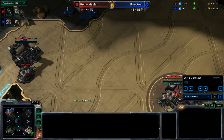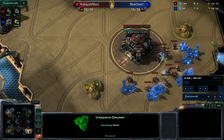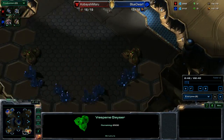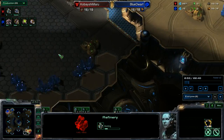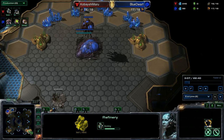So, scouting. Going for barracks, refinery, orbital — or barracks, refinery, orbital — then second command center. It just lines up better. I can do a CC first, but I like the build the way it is. It gives me protection against a roach push.